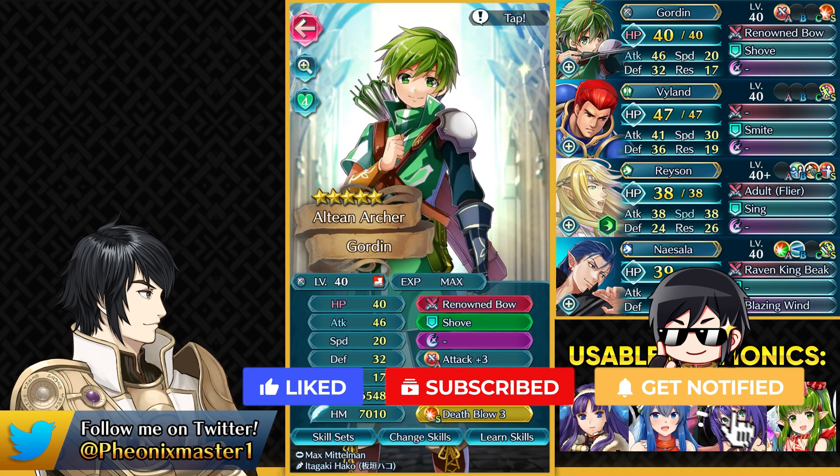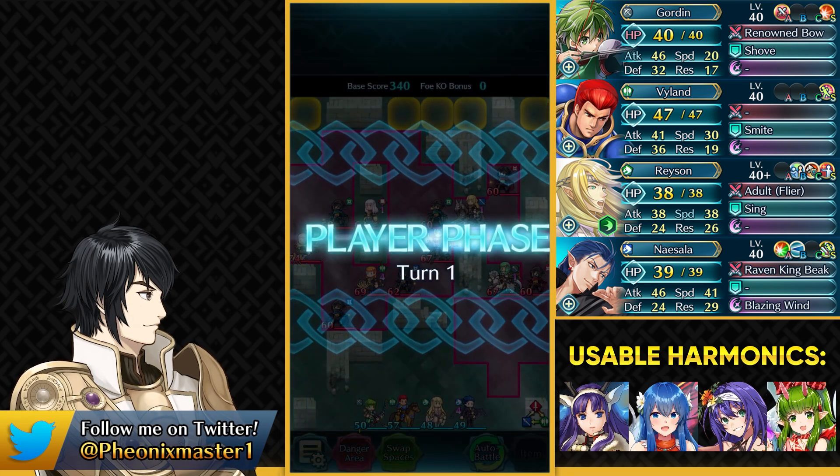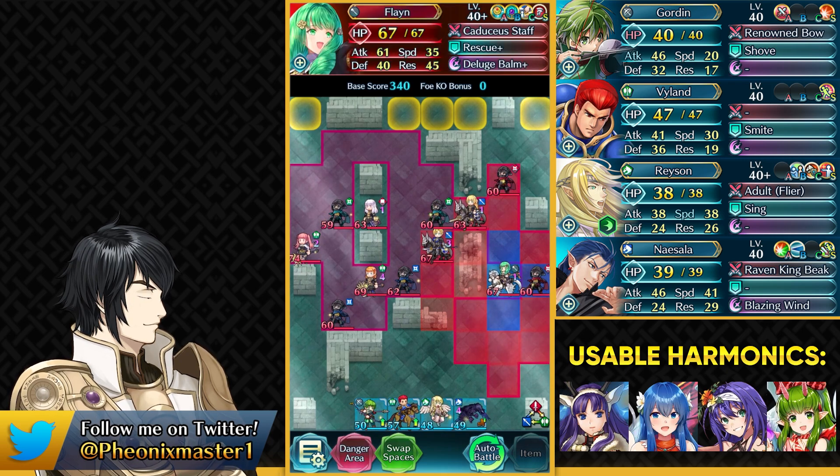Finally, we have a unit who needs to kill Flayne — this could be any unit. Any kind of harmonic unit can kill Flayne here, so you can use any one. I'm just using Gordon. Three Houses units are extremely obnoxious to face, but we can just bribe Flayne with some fish and she will not kill your units.